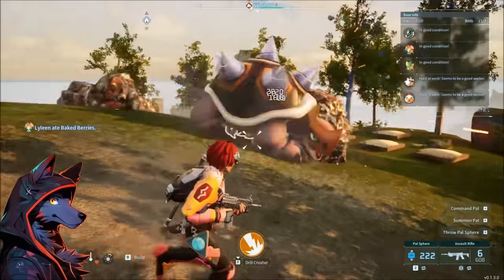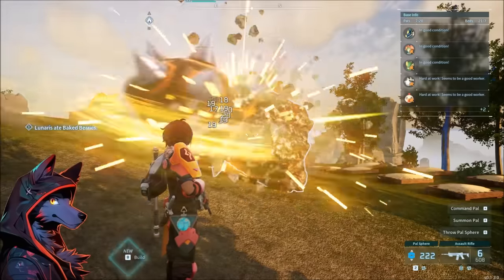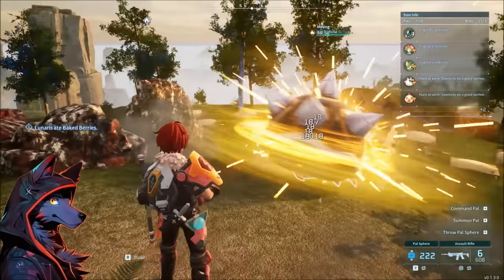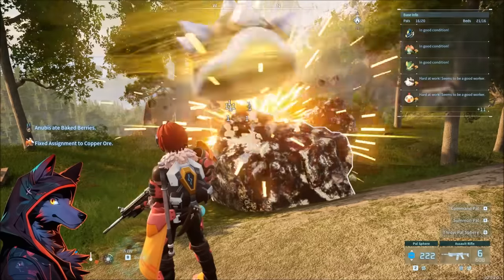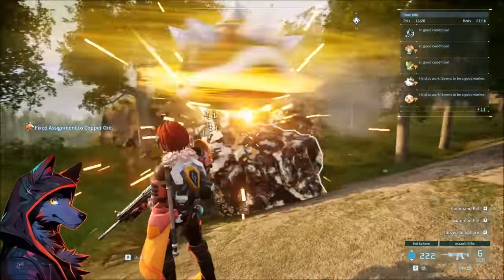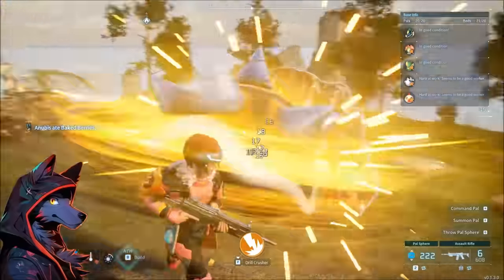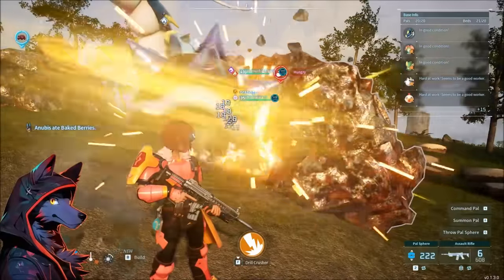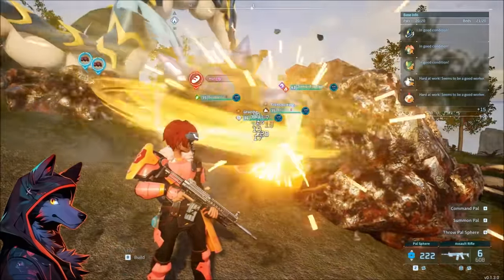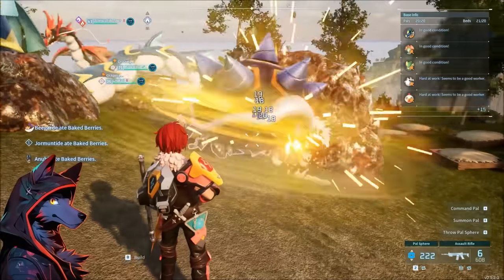Digtoys doesn't suck if you have the headband. Without the headband it just does ones and barely mines, but with the headband it mines super effectively when sent out at your base. However, if you just send it out from the pal box, it's going to have the terrible one damage that does nothing. Digtoys actually doesn't suck — as long as you have the headband and it's working at your ore base while you're AFK, it speeds up mining by a significant amount.